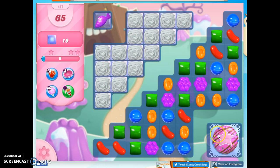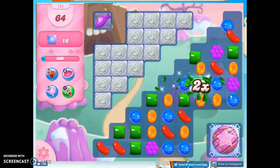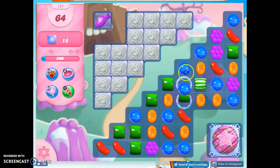Hopefully to take this out and to take this out, which will then take a layer of everything and set that fish off and remove the jelly from there. What I would love to do is try to create a situation where I can get some striped wrapped combos — that would be my favorite thing here.